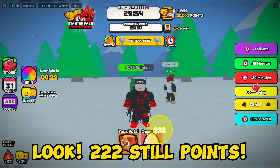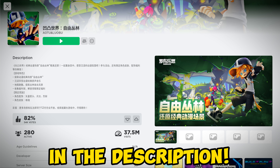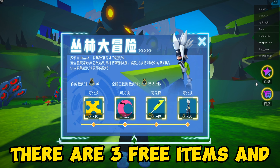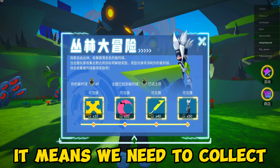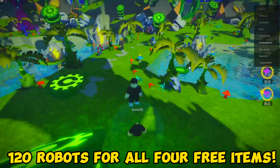Look, 222 still points! You will get the purple and green cotton candy hair. Join this game — this game is hard to find so I left the link in the description. Click this icon: there are three free items and one free character that you can get, but you need to collect robots present in the map. All four free items cost different amounts of robots — we need to collect 120 robots total.